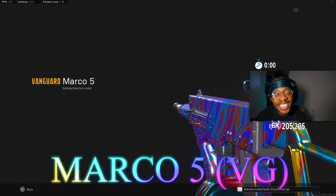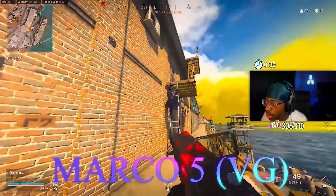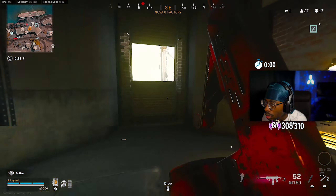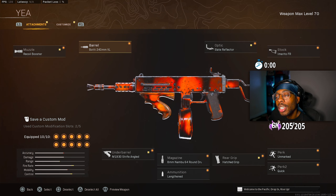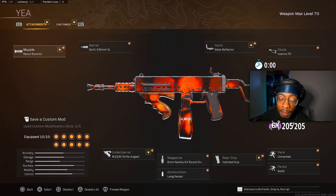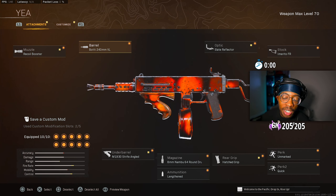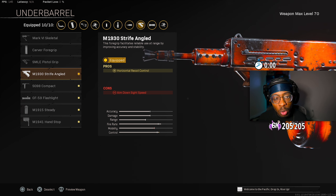Even though the Marco 5 did get touched, it's still undoubtedly one of the best SMGs in the game — especially going up against new and old SMGs. It's still top three SMGs in the game. For the muzzle, the Recoil Booster gives you fire rate — amazing for TTK, amazing on most Vanguard SMGs. For the barrel, the Botti 270mm VL barrel gives you fire rate again — amazing for TTK. This gun does kick up quite a bit, so for the underbarrel we ran the M1930 Strife Angled which gives horizontal recoil control.